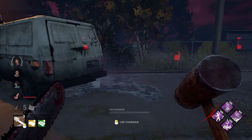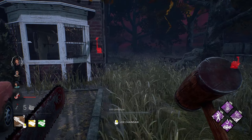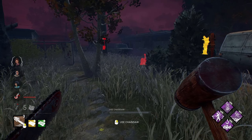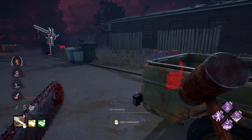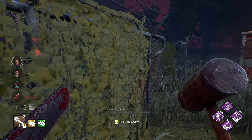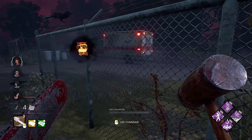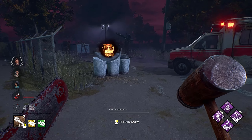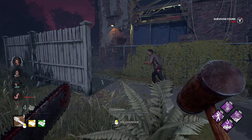Well the hard part of the build's over, because now we get everything off of our Scourge hooks — we get a little bit of regression. Monstrous Shrine is going to make the hook state decay quicker, and then we have Floods of Rage coming up for information. And since we are playing Bubba, Gift of Pain is amazing, because if they ever heal up we can still insta-down them and still get full value out of Gift of Pain if they do heal.